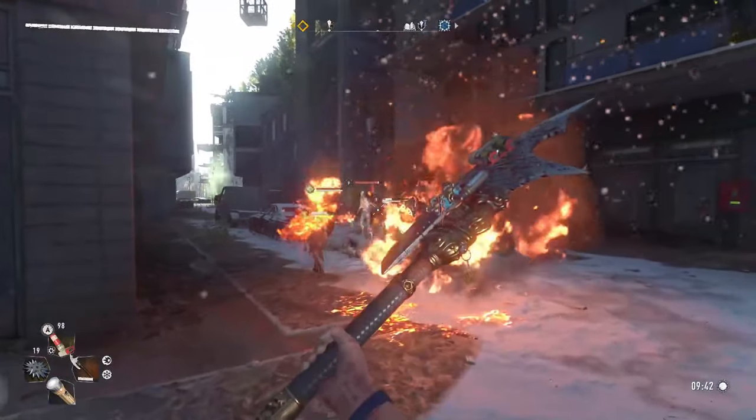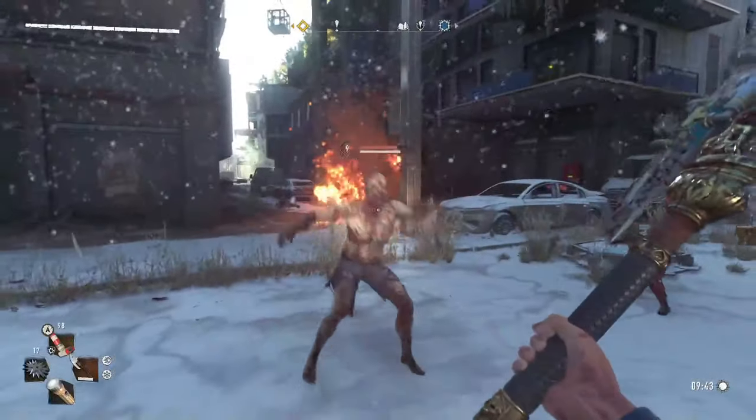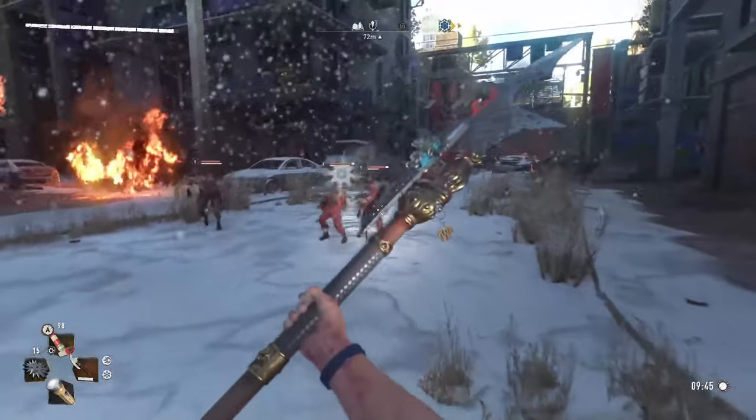Shurikens are great for quick crowd control to give yourself some breathing room if you're getting surrounded, and they can be used to set up finishers on different enemies. The downside is you won't be killing many enemies with them unless you're super close and manage to hit them with all 7 shurikens, and even then it's only really effective against normal biters.